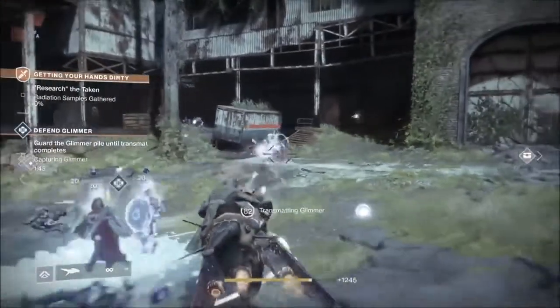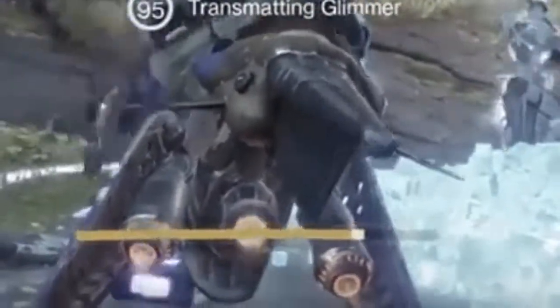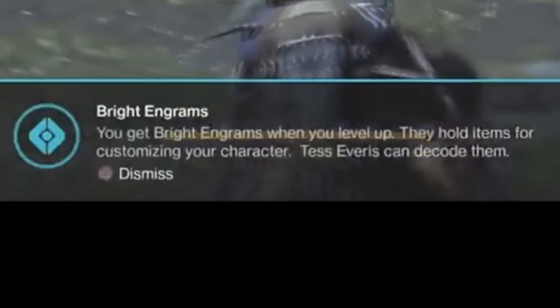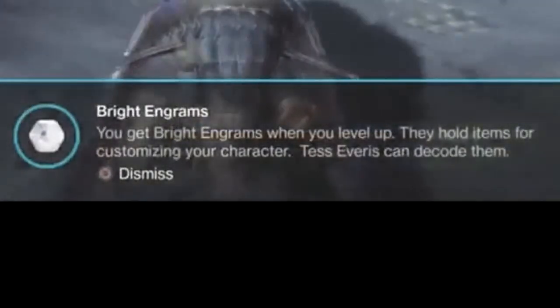Bright Engrams are new engrams rewarded to you when you level up. The yellow bar at the bottom of the screen is your experience bar, and when it is complete, you are rewarded with a Bright Engram, then the process repeats itself. The description of the Bright Engram reads: you get Bright Engrams when you level up, they hold items for customizing your character, and Tess Everest can decode them.